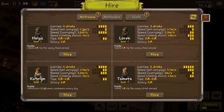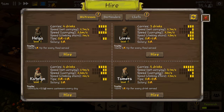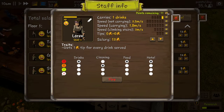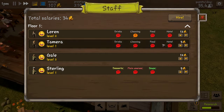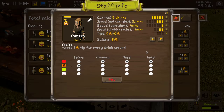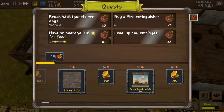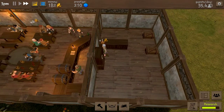We might as well hire another waitress. She's the best one. I can carry four drinks at a time. This one is our second one — we'll get her to focus more on the food. Now we'll wait and start extending the kitchen. Beautiful little area.